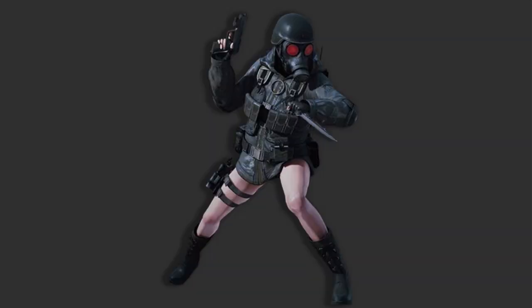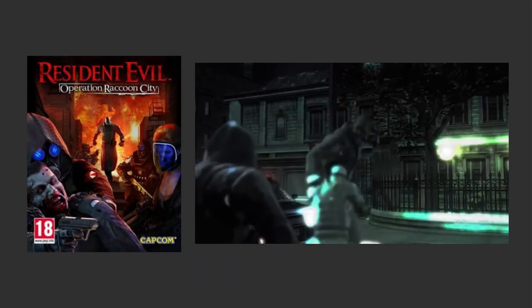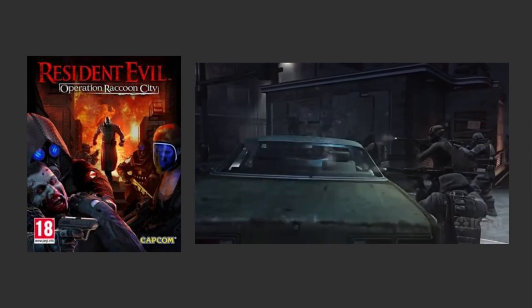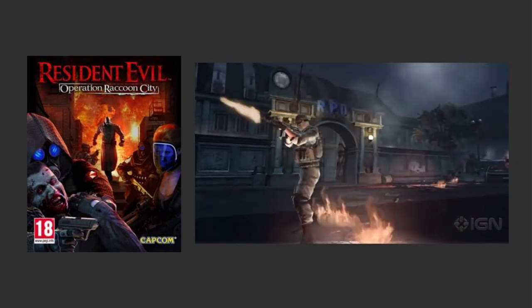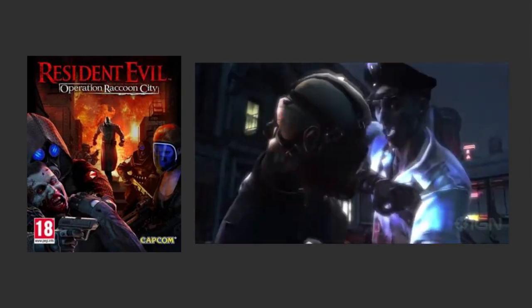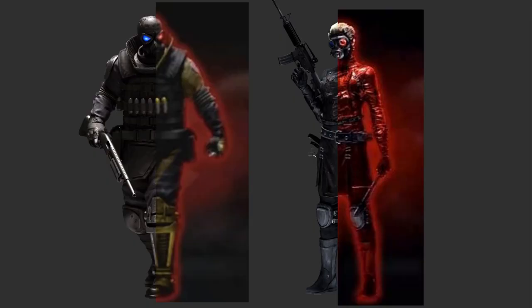Hunk had Lady Hunk, a female version of the character. The main cast of the non-canon game Resident Evil: Operation Raccoon City from 2012 all got one alternate DLC costume, which were all just a recolor of their normal outfit — for example, Beltway going gold and Bertha going red, just a different recolor for each of them.